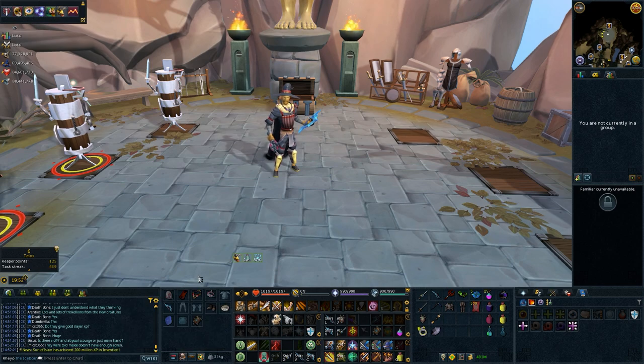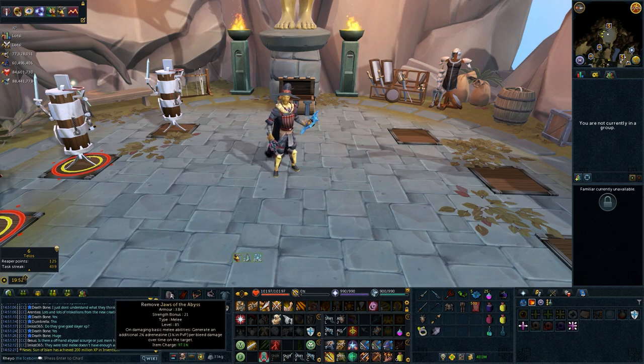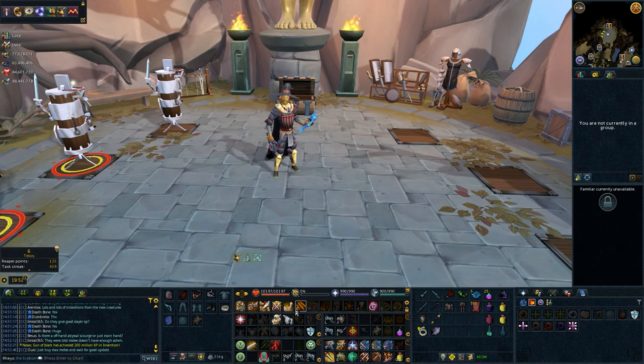The Jaws of the Abyss is actually just great when used in tandem with the Armor Spikes, because the Parasites, when they proc, those do count as a bleed. So you can almost — assuming that your target hits you enough to proc the Abyssal Parasites from the Armor Spikes — get at least a plus 2% adrenaline gain from all your basics.